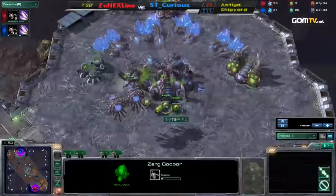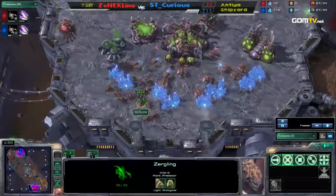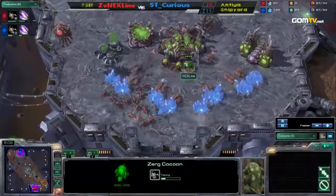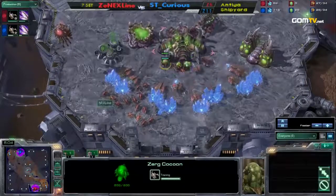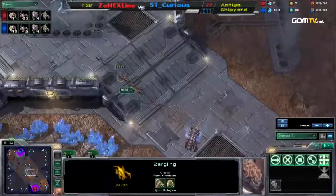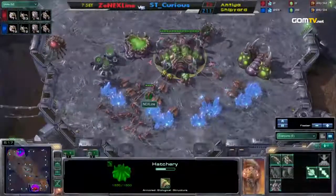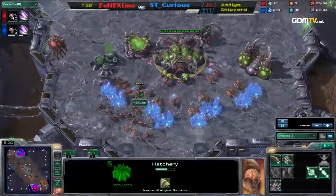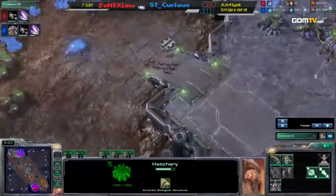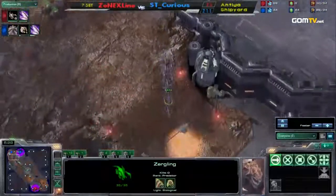A little suspicious move there by Curious — it didn't go too well for him, didn't get the ramp, didn't really gain anything from that. I suppose maybe he made Lion make a couple extra Zerglings. It's a scare tactic move, because if you do end up breaking through — because you have a bunch of Zerglings hiding behind, or your Zergling speed's about to finish — it can be scary. But remember, the Zerglings fight each other 1v1, basically, or 2v1 if they're placed perfectly.